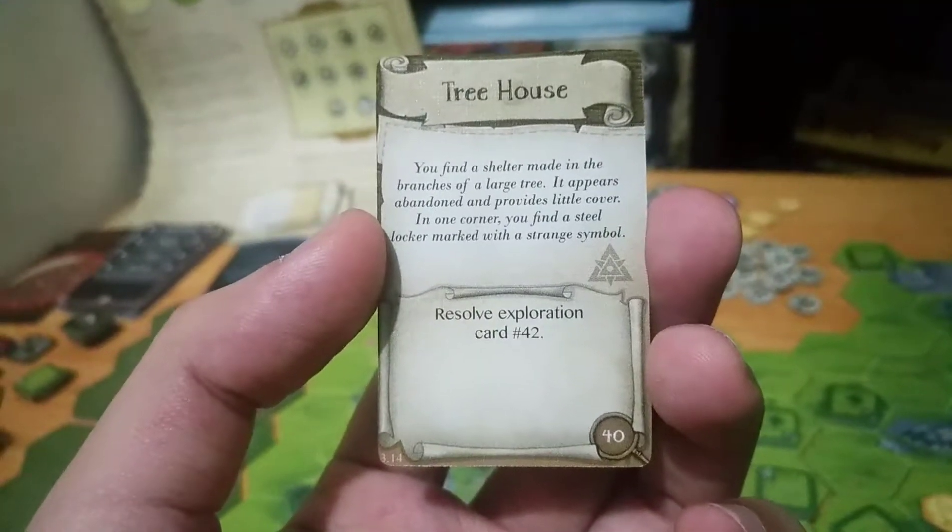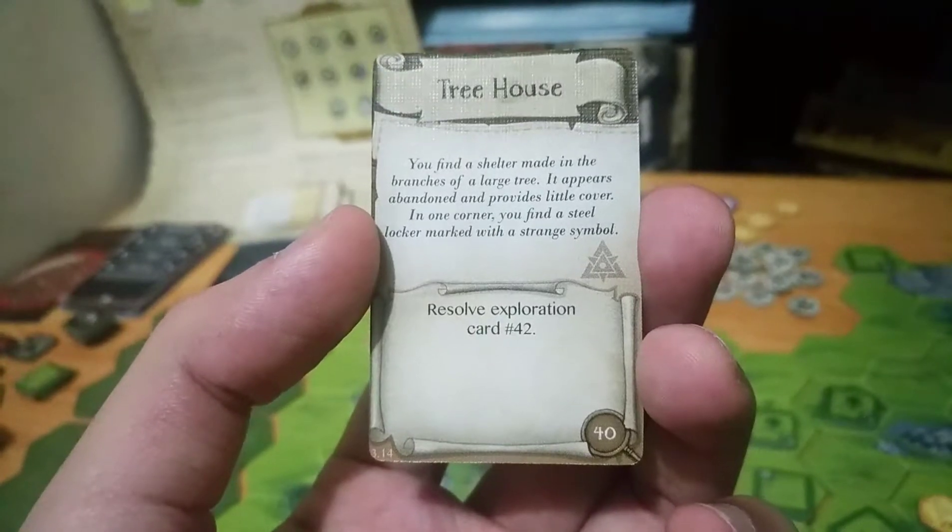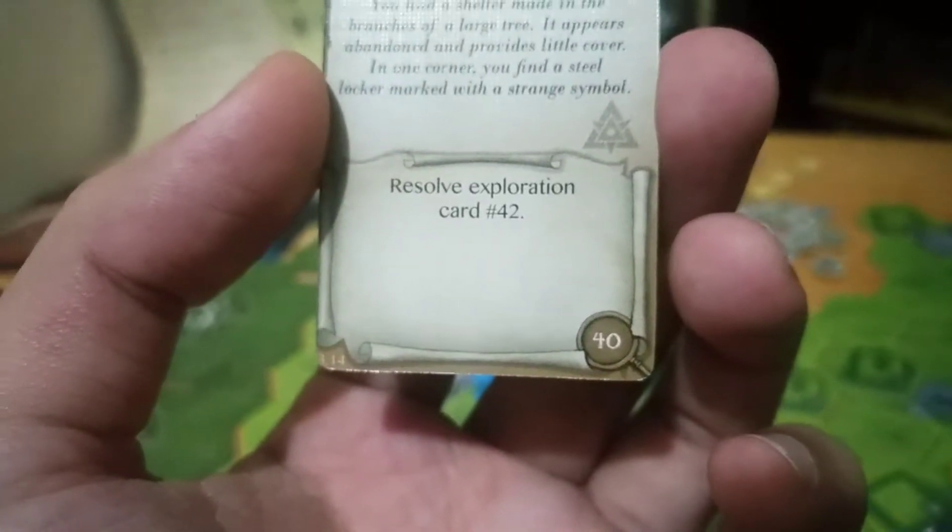You find a shelter made in the branches of a large tree. It appears abandoned and provides little cover. In one corner you find a steel locker marked with a strange symbol. Maybe that's the symbol — resolve exploration number 42.